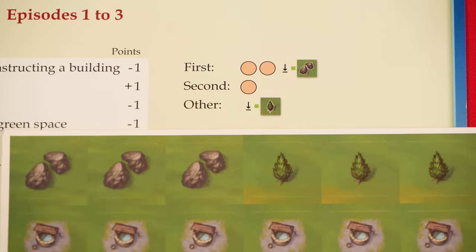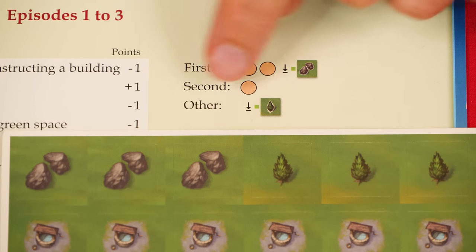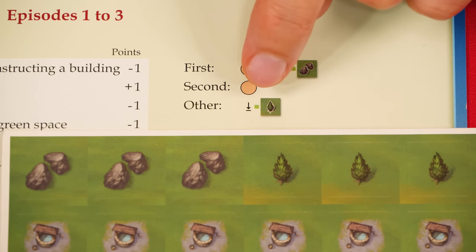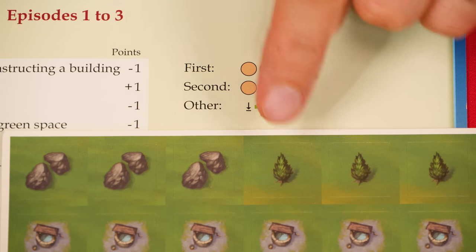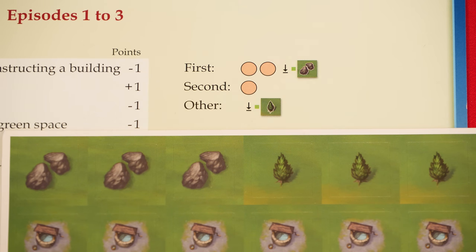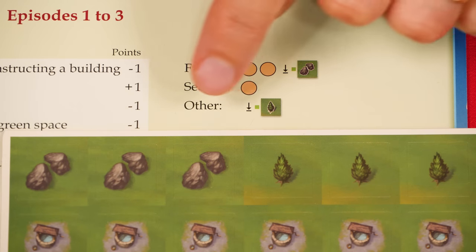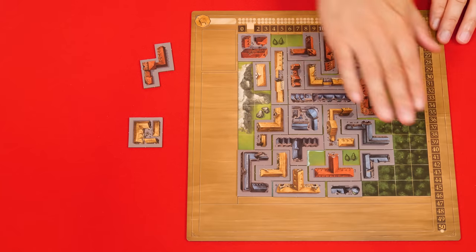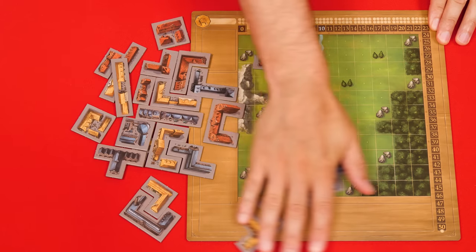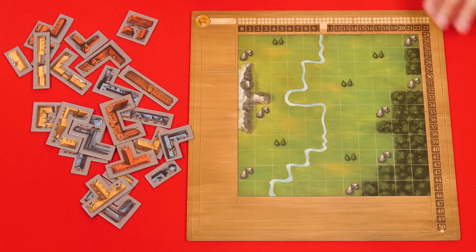The player with the second most points gains one progress circle but no stickers. Then everyone else receives no progress stickers, but they do get to take a sticker showing a single tree and add it to their board. If you have just two players, no one will ever get the second place reward — instead, the player who came in last will get the reward listed as other. With rewards given out, the episode ends and each player clears the tiles off their board and resets their scoring token to the 10 position, ready to start the next episode.